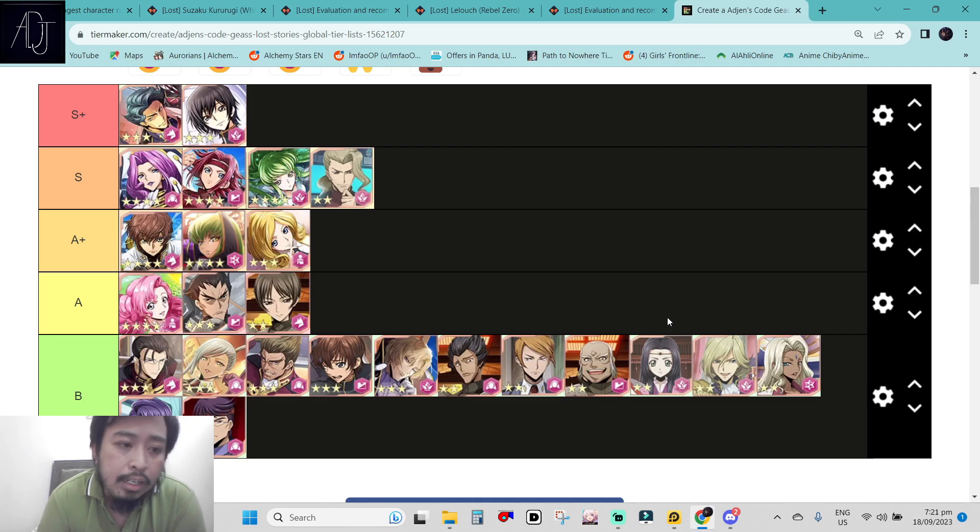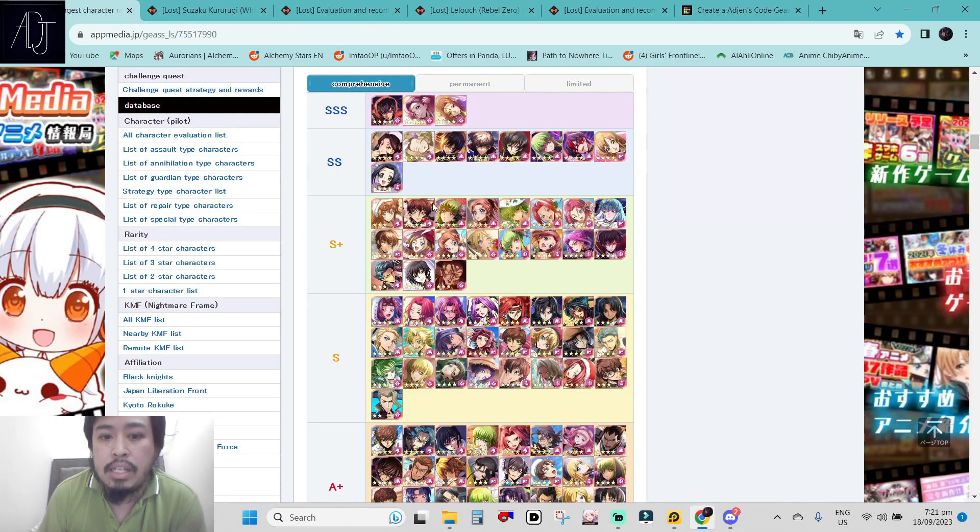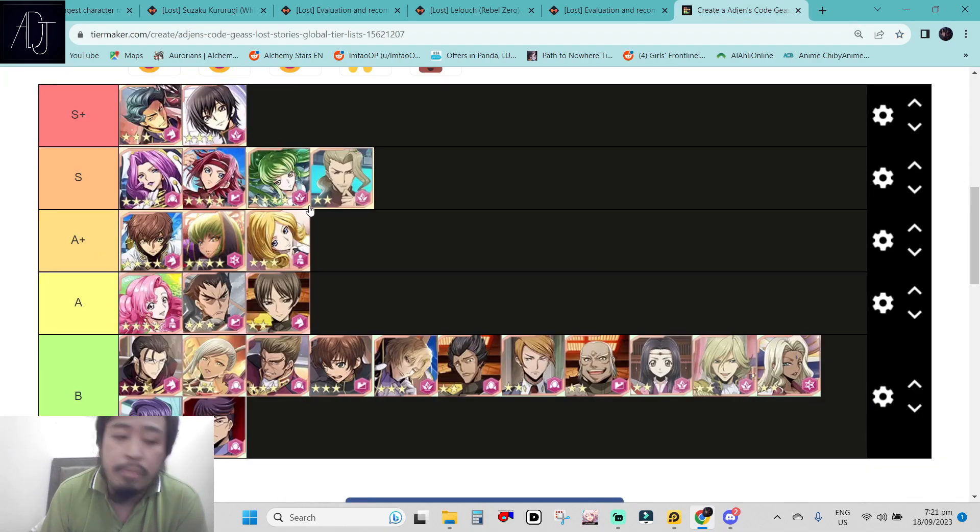We have the ratings: S+, S, A+, A, and B. This one is updated up to the new accomplished C2 character. In the S+ ratings we have two three-star characters at the top of the list. We have Jeremiah and student Lelouch. This tier list is from App Media — in the S+ tier we have Jeremiah and Lelouch, and the rest are not yet available in global right now.